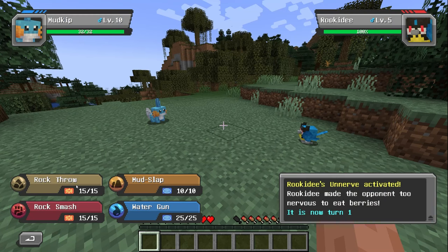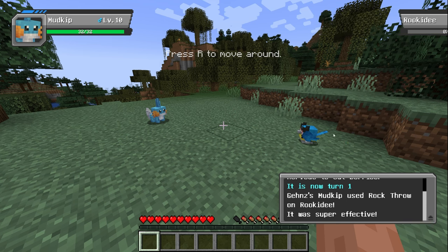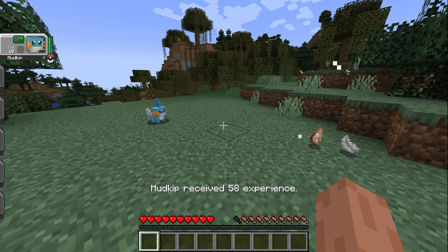Let's fight. Rock throw. You thought I was serious! No, Mudkip is a savage — I just killed the Pokémon. That's so messed up!